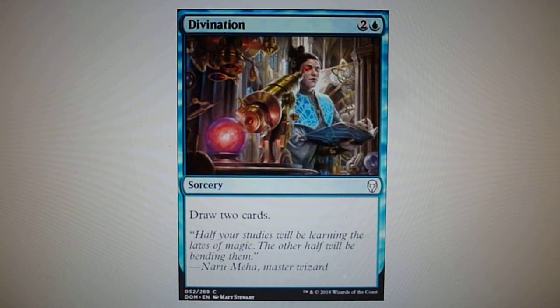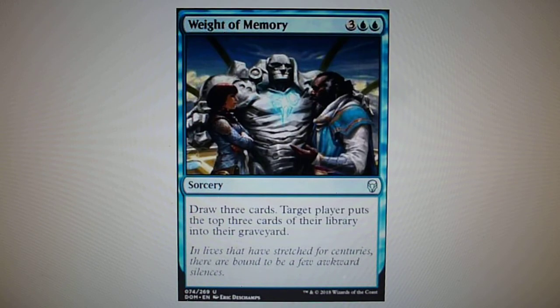Divination, two and one blue — you draw two cards, it's as simple as that, and my advice is that this card is very powerful and you should put it in your deck if you're playing blue. Weight of Memory, three and two blue — you draw three cards and target player puts the top three cards of their library into their graveyard.